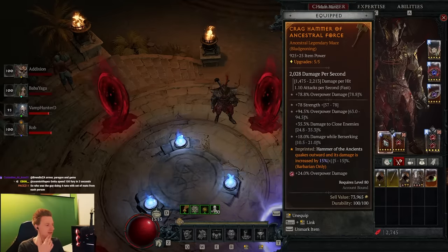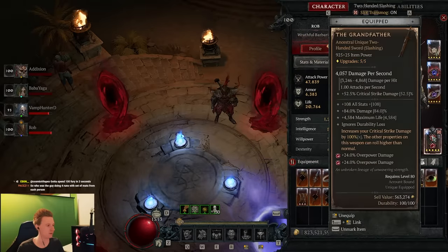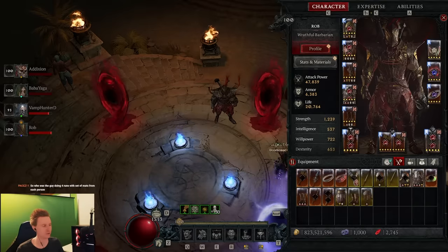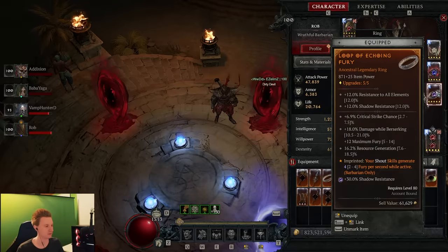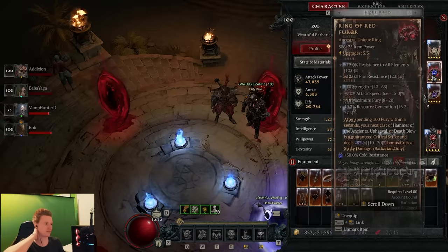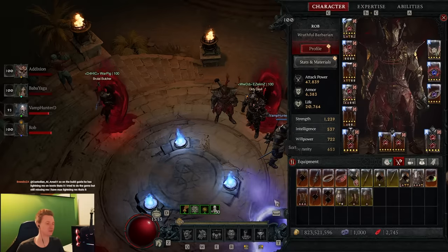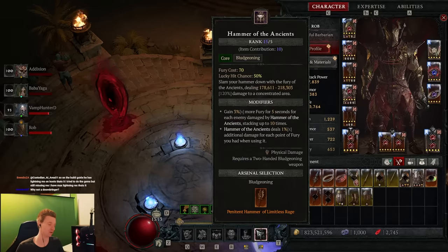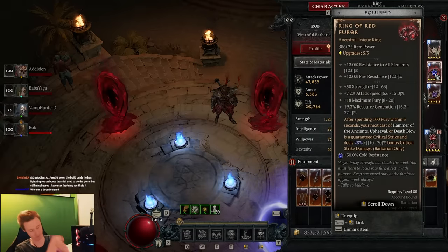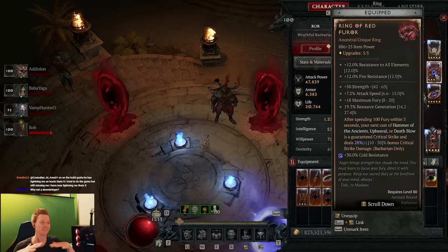We are rocking Quake, Edgemaster, and you see a lot of overpower damage — we are rocking Grandfather. You can play Earth Striker if you want but it's not needed. We are rocking Shouts to get Fury. The Ring of Full Roar: 100 Fury — we just need to do 2 hammers because our hammer costs 70, so 2 hammers is 140. That's more than enough to trigger the ring within 3 seconds. Then boom — guaranteed crit, guaranteed overpower, target is guaranteed dead.